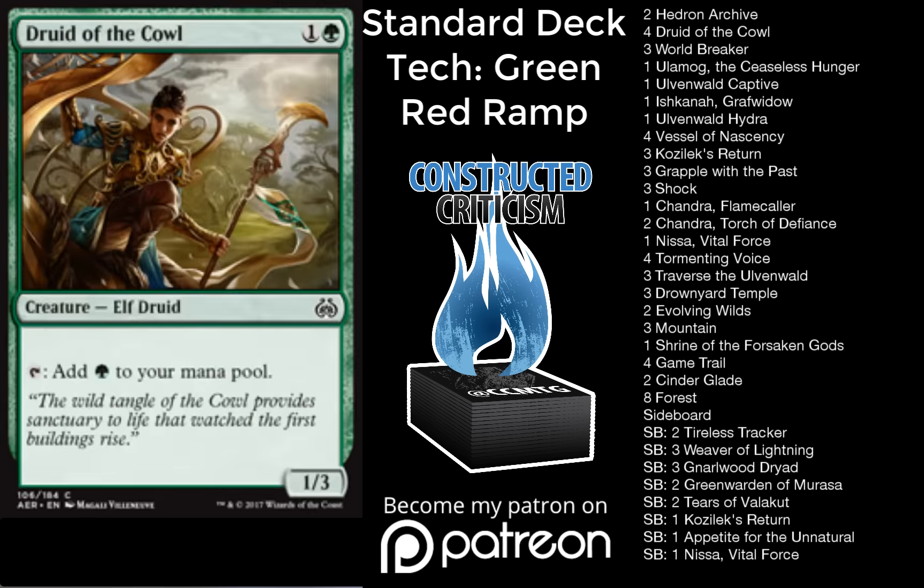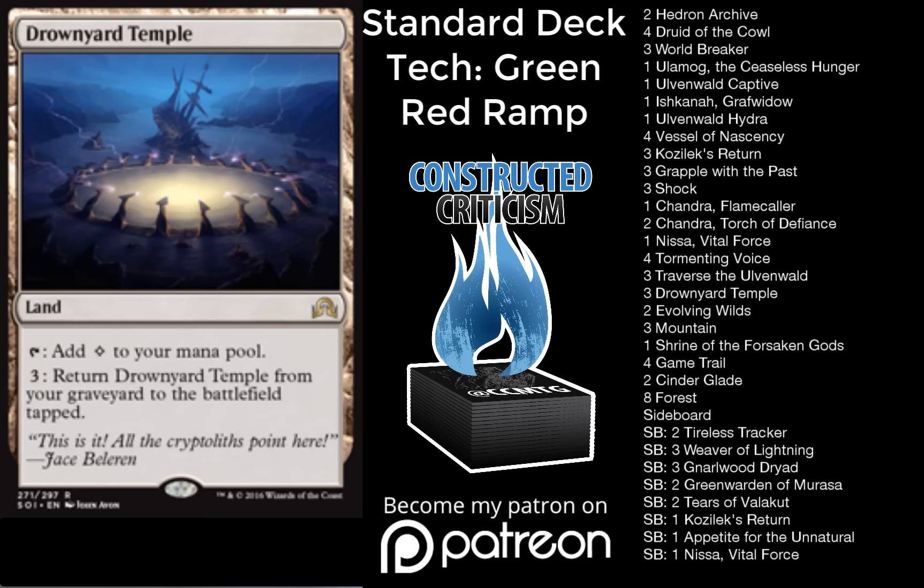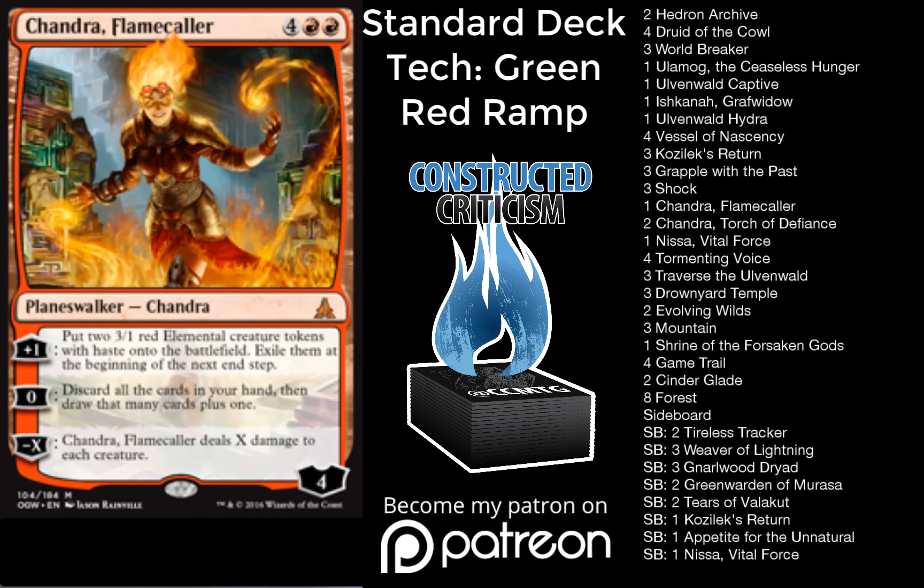One of the huge things about the deck is also Tormenting Voice. Ramp decks typically have a hard time filtering through and getting rid of cards they don't want, but you have a lot of recursion here. Between Worldbreaker and Nissa, you can get back things you discard with Tormenting Voice as well as Drownyard Temple. You can also discard excess lands to get to action later in the game. And Chandra Flamecaller does the same thing — she lets you filter through your deck and draw huge amounts of cards at once, discarding excess ramp spells or lands to find more threats.